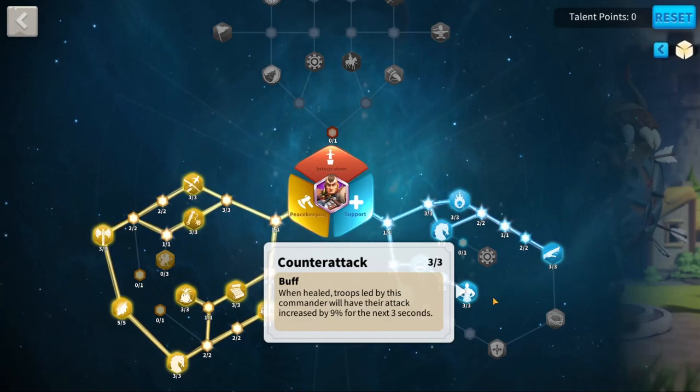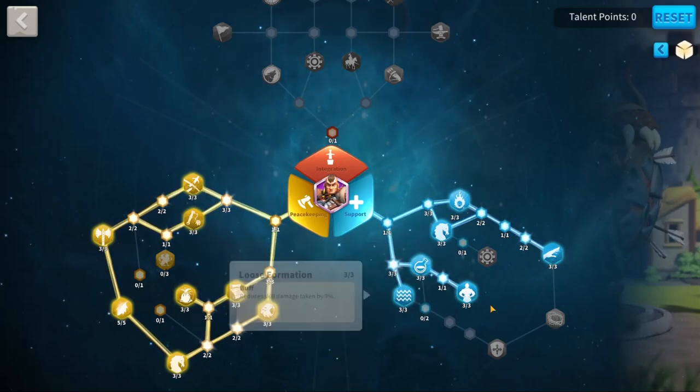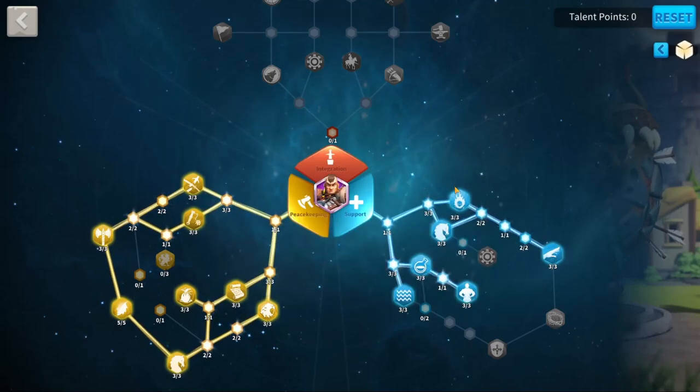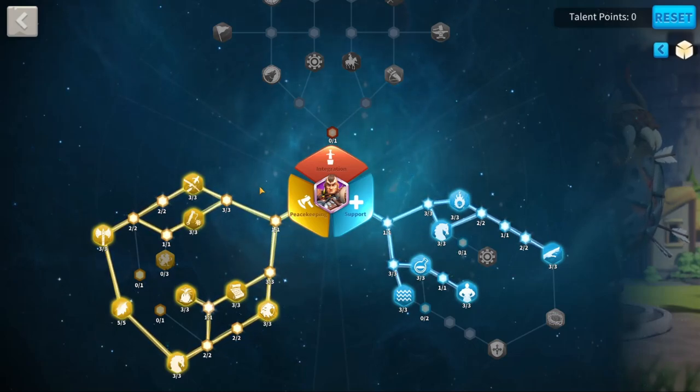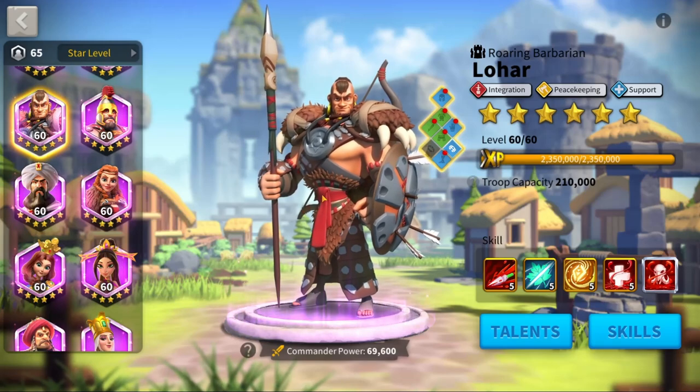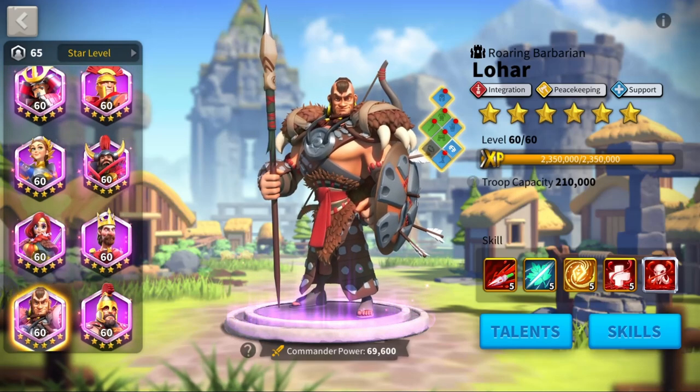Every time you kill a barbarian you get 2000 plus nine percent, and 500 plus nine percent. When you get healed your attacks can increase by nine percent, which is going to do more damage for YSG. You're getting reduced skill damage here, you're building rage here — with those two rage builds your 450 skill is going to shoot off a lot faster, so you're going to get 450 plus nine percent very fast. The more skill you shoot off the more YSG does, so Lohar really does great back home.